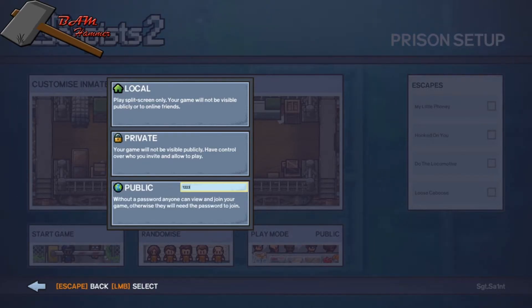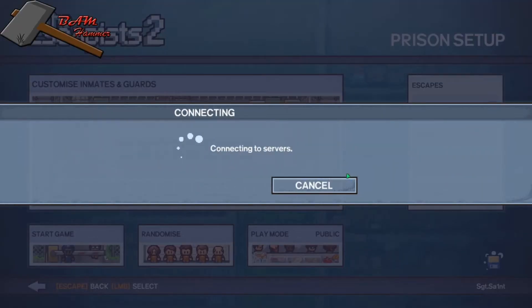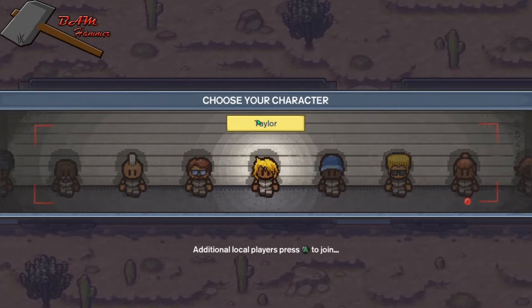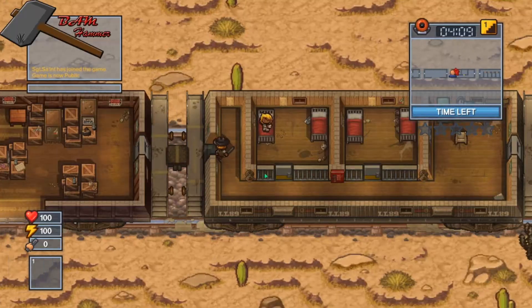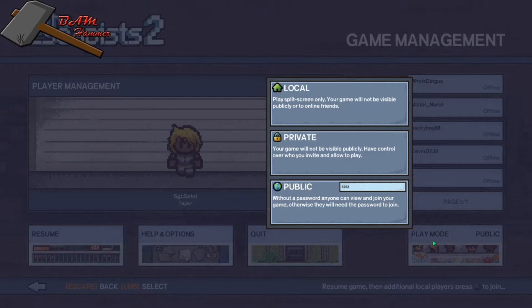Start the game and once you get in, your username will be the server name. So it's going to show up as whatever your username is — you can see mine right there.